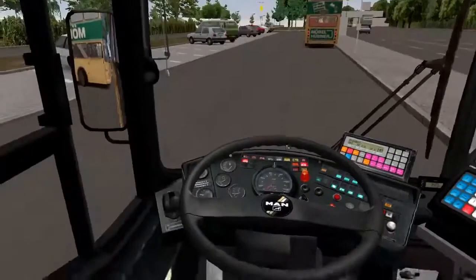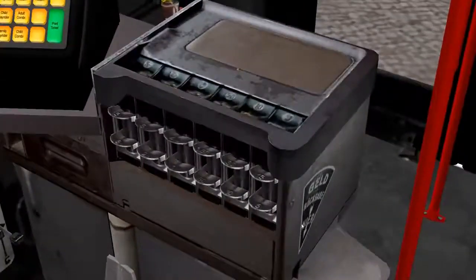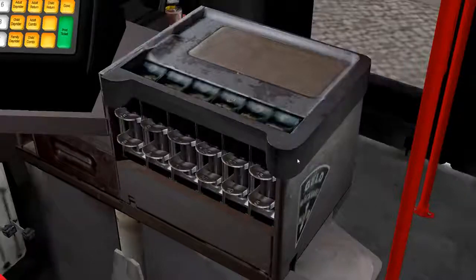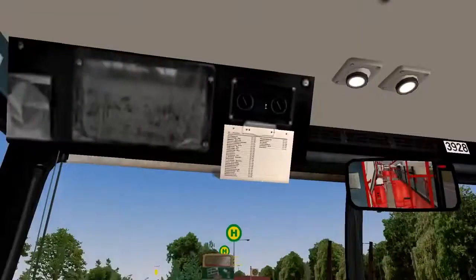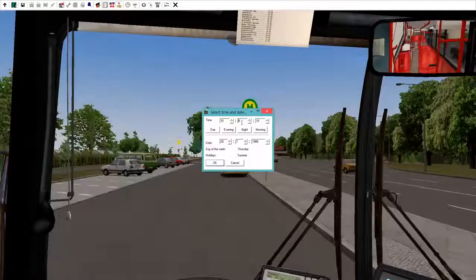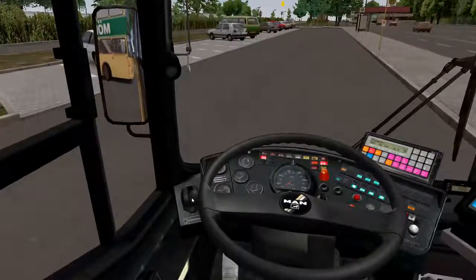Now press the spacebar. It looks like we're all ready to go. I also installed a Canadian money mod since I live in Canada — let's just hope this doesn't crash the game. Our first stop is at 10:23 which is right ahead of us. Press Alt and go to the clock and we're going to advance the time — let's put it to 10:19 just in case I screw up. Advance the time, press spacebar. Now to get your bus moving press D to put it in drive and take your brake off.